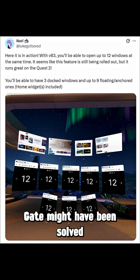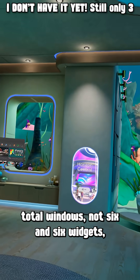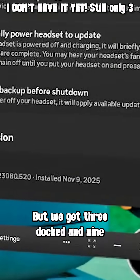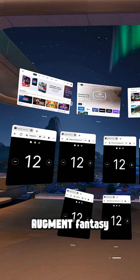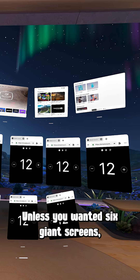And finally, window gate might have been solved. Nori confirmed you'll get 12 total windows — not 6 docked and 6 widgets as I previously thought — upgrading from the current 3 docked and 3 anchored. We get 3 docked and 9 floating widgets that you can anchor around your space, bringing us even closer to our meta-augment fantasy. Way better for multitasking unless you wanted 6 giant docked screens.